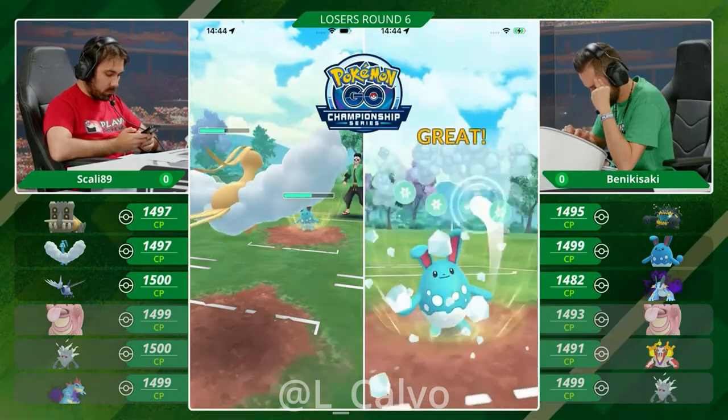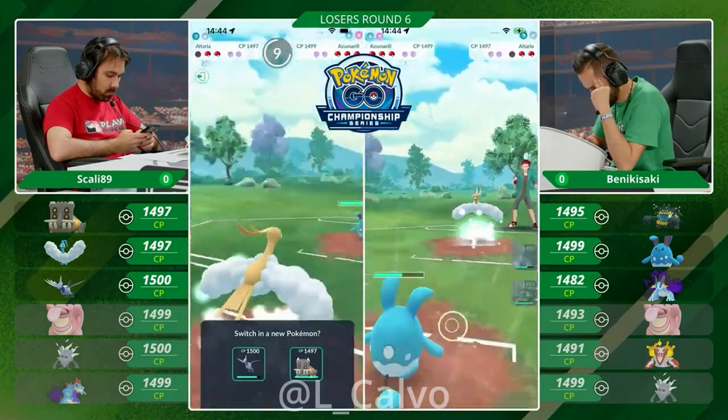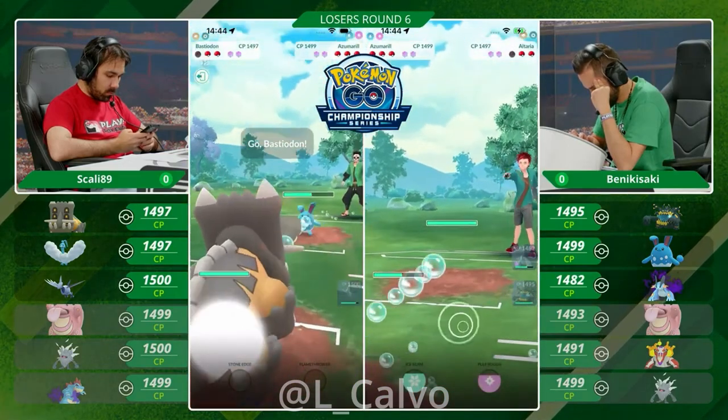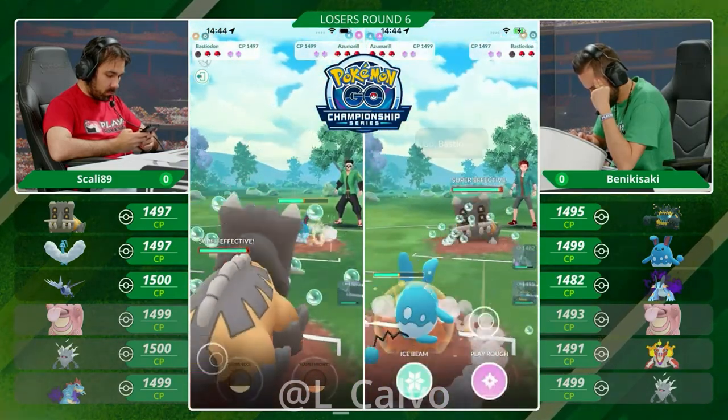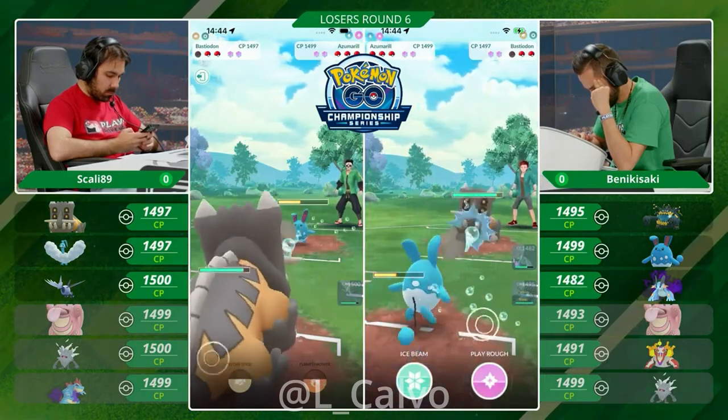Benikisaki going a little bit over 100 energy, but making sure that he is capped out on it. Going for the Ice Beam to knock out this Altaria. If you go into the Bastiodon, everything is resisted. And I think showing your hand here also means that Benikisaki now knows where to align that Swampert.